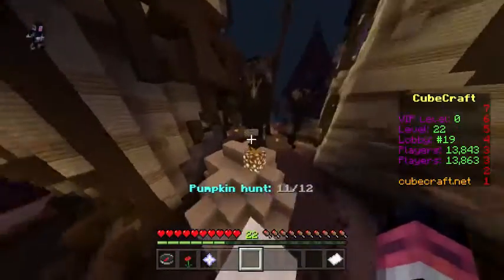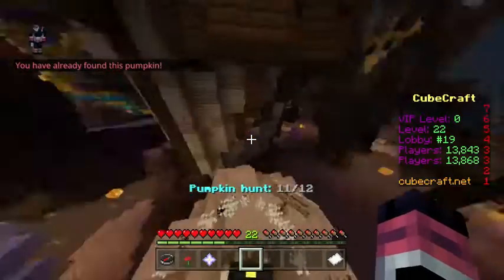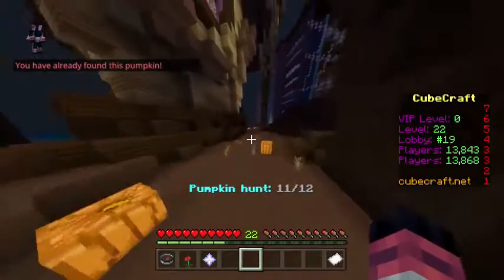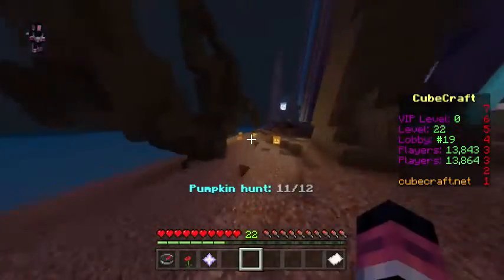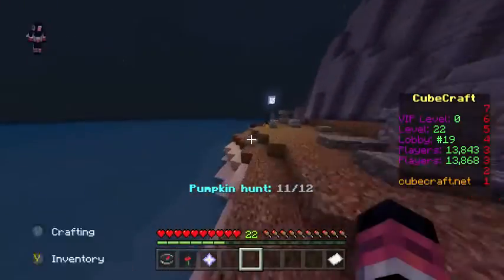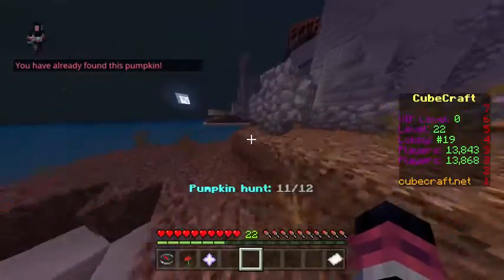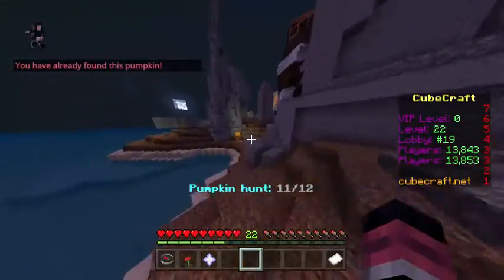Once you do this parkour, the pumpkin is right there. After you get that, go all the way over here. You'll see these little decorative pumpkins — these aren't the ones you're looking for — but the real one is right there in the stone.